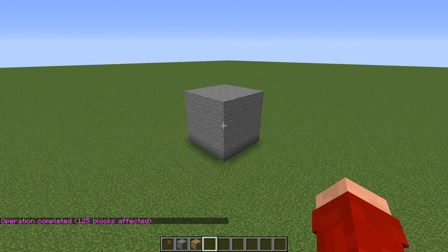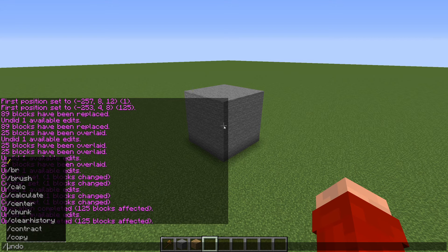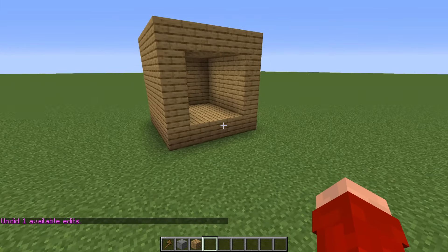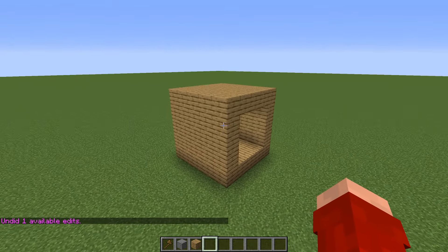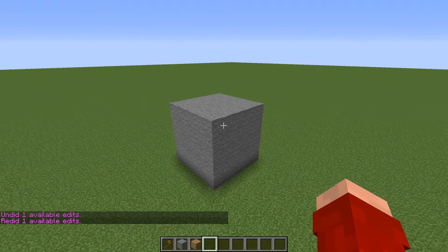Now you'll definitely need to learn the World Edit lifesavers. If we set a cube to stone but realize it was a mistake, we can just type //undo — or /undo with one slash, both work. That undoes it and gives us back what we had. If we actually wanted it, we can type //redo and get our cube of stone back.